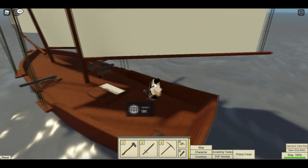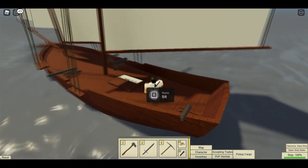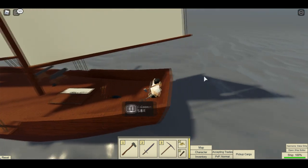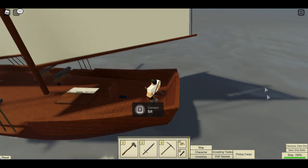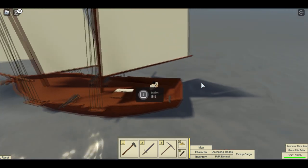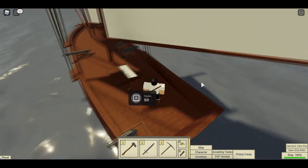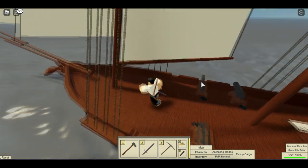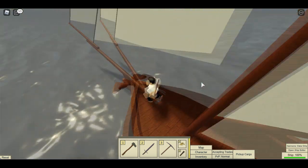You press E to get on the helm, and you press Space to jump out. Be careful when you're getting out of the helm, because if you jump too high you're going to go back and might go off the ship. If your sails are up, that's no good, because then your ship is just running away from you. You can freely walk around the ship, but just make sure not to fall off.